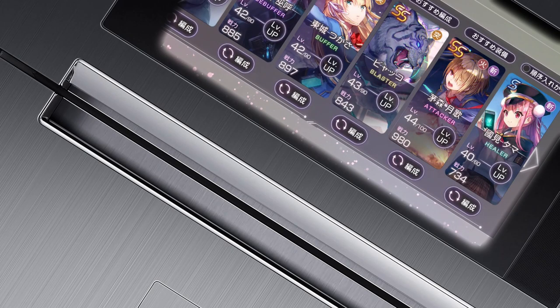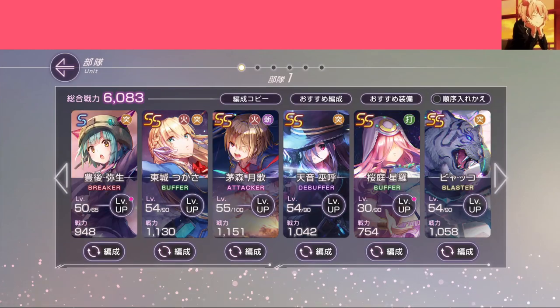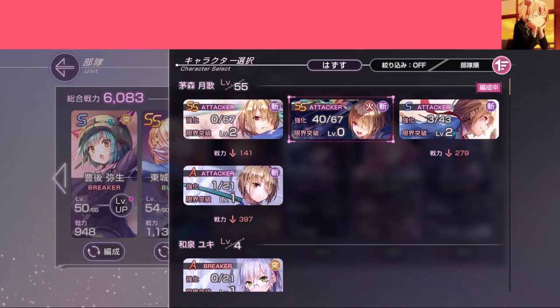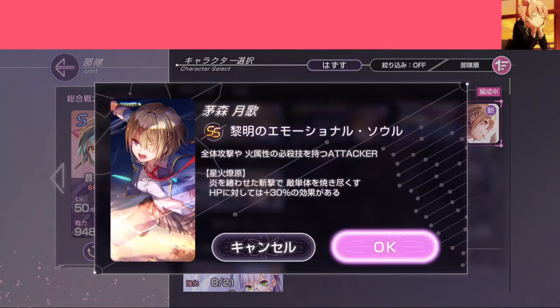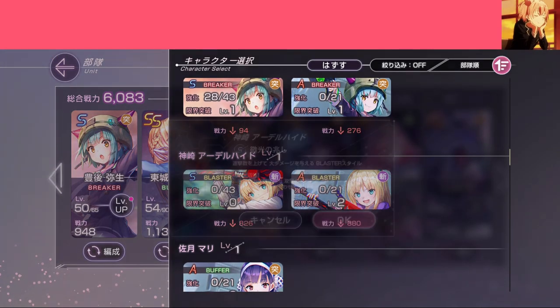When going to team setup on your phone, PC, refrigerator — however you're playing the game — you will be greeted with this menu. This allows you to change characters in your team, and you can set up to 6 different teams. No renaming though, sadly, so you can't easily tell which team is which unless you have a great memory.